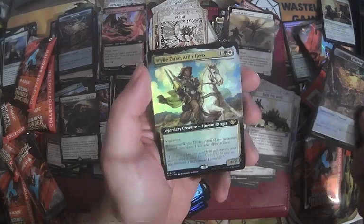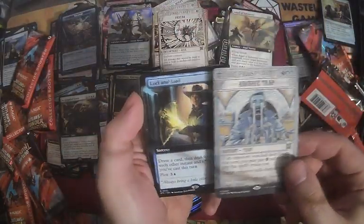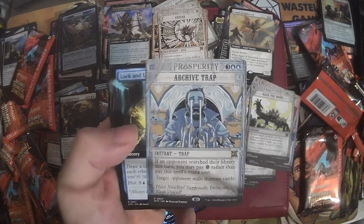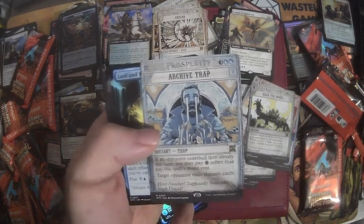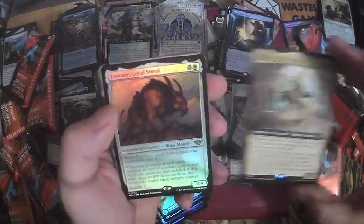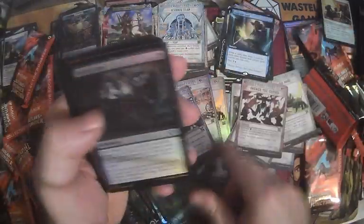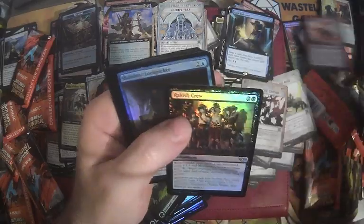Rare — Wily Bur — barf. Archive Trap — man, what a disappointment. Archive Trap used to be $20, now it's like two. Congratulations to mill players and everything, but my price memory's just bad. Raikou, Fortune, Skewer, Forest, Frankish, Gunning Coyote — that's a cool card.